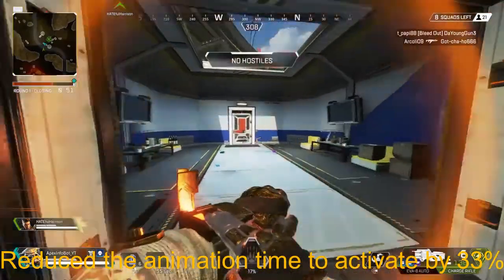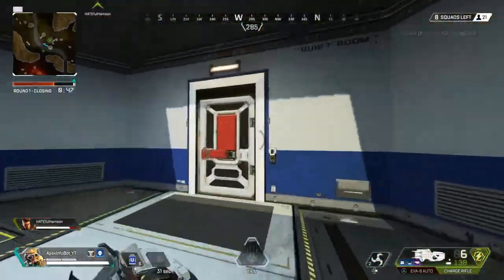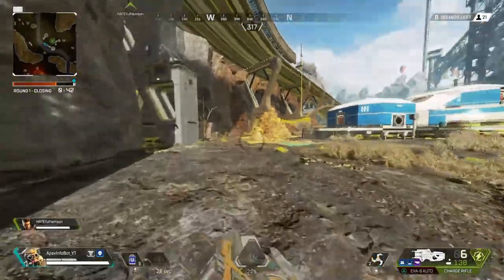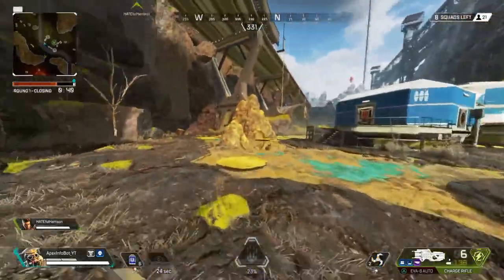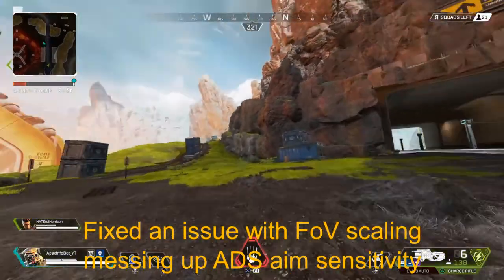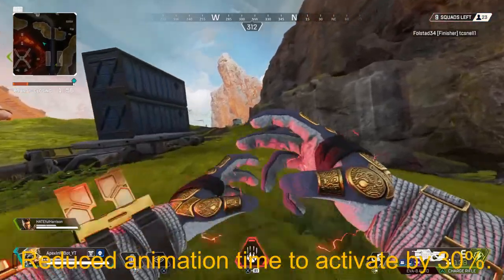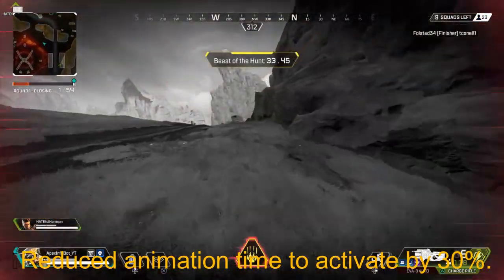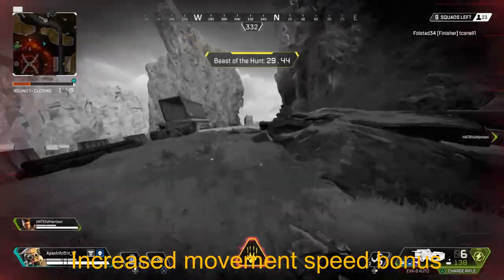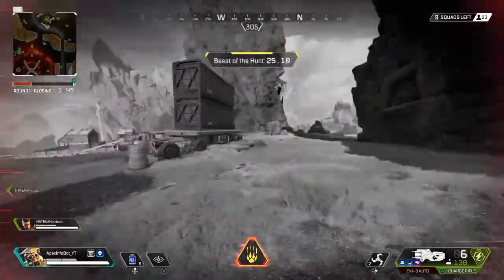Bloodhound has a few changes. The Eye of the Allfather had its animation time to activate reduced by 33%, and it now immediately tells you how many targets have been pinged. Beast of the Hunt: they fixed an issue with field of view scaling messing up ADS aim sensitivity, reduced the animation time to activate by 30%, and increased the movement speed from 25% to 30%.